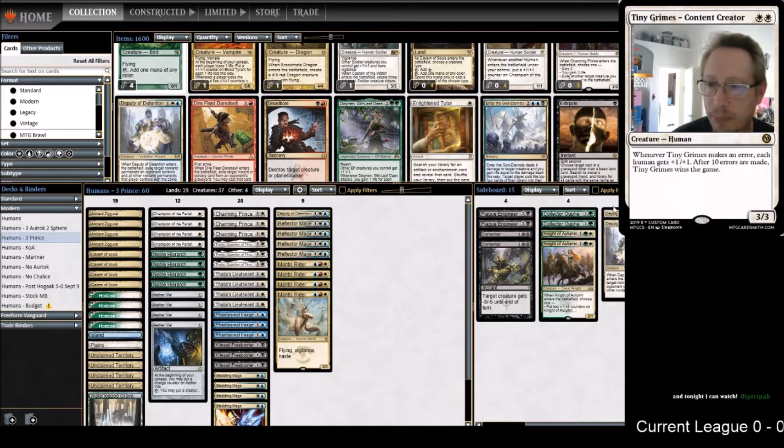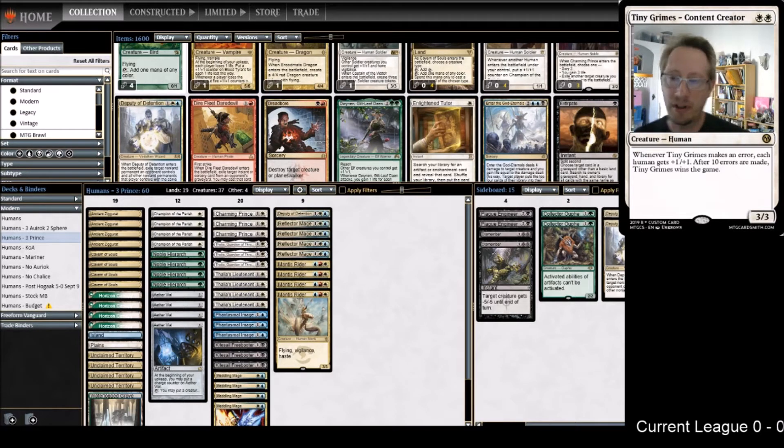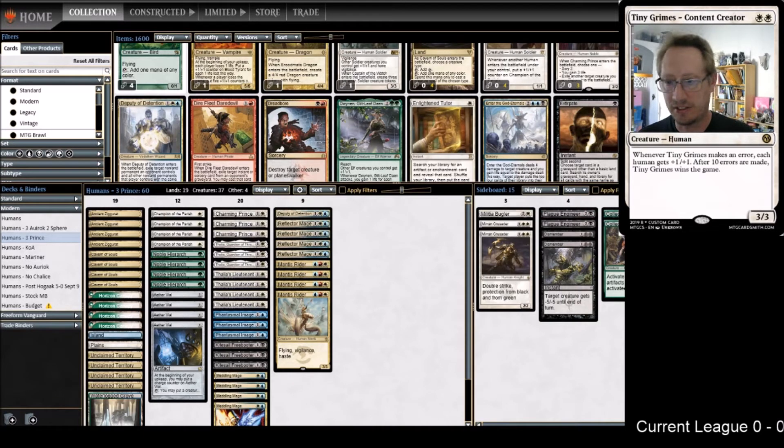I feel like three Oofs would be fine - if Oof wasn't $18 on MTGO I'd probably try it with only one Knight of Autumn. But we see so much burn anyway. I really like Damping Sphere right now - Tron seems to be getting worse and worse as a matchup, it's also good against Amulet Titans. Deputies I love being at three. I love Plague Engineer, and some people have been cutting Dismember - I can't imagine cutting it. It's just so good against so many matchups.